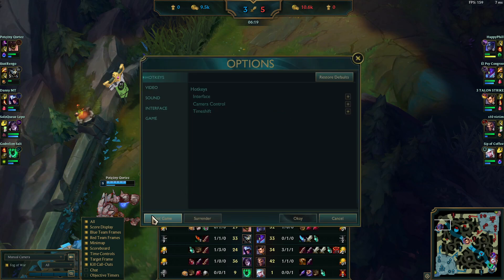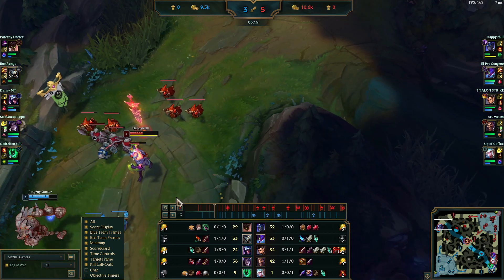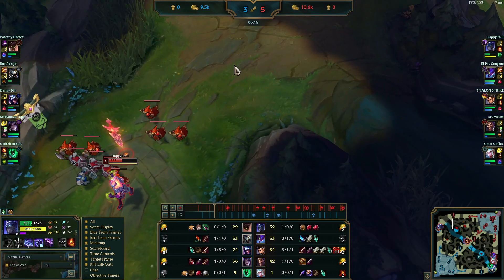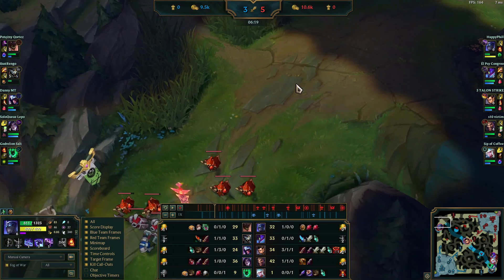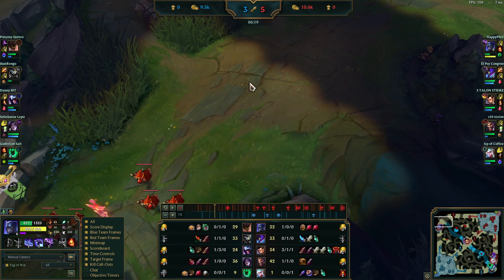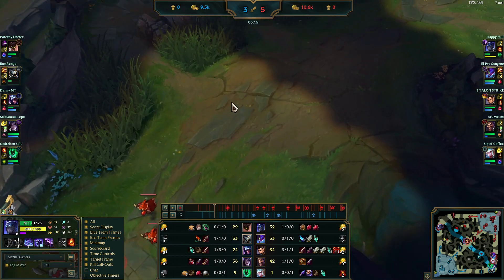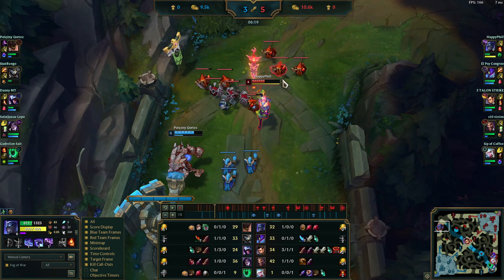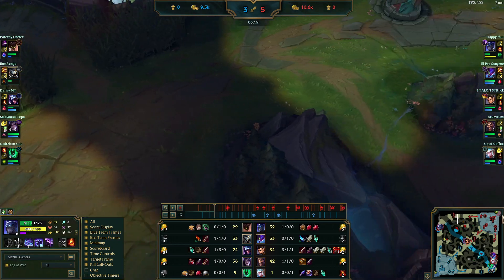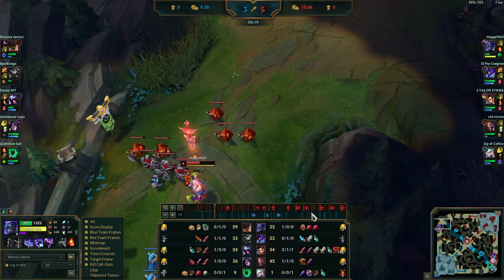Alright, I think that's enough — some really important things we covered. Level one: cheese correctly. Level one to two in lane: don't trade when you aren't gonna get the drag through with the passive. Don't push harder than necessary or the wave gets stuck and you sacrifice your ability to trade. And whenever you've gotten the kill, always back instantly if it's gonna bounce back to you, because you want to run back to lane and create a freeze. Those are the things you should focus on from this game.